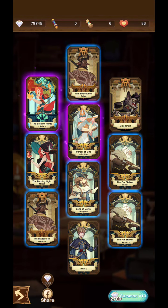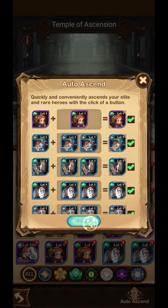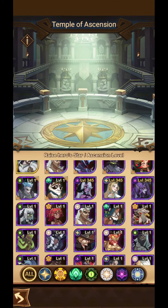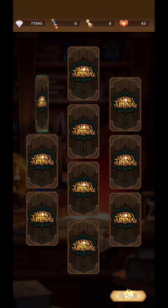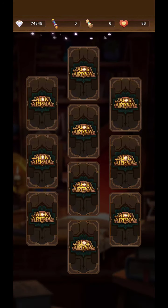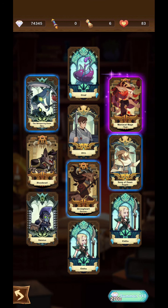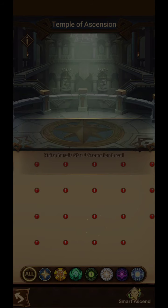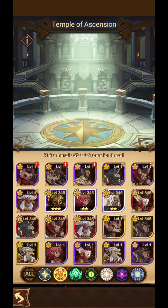Oh yeah, two purples — nice! Hey, I got one of the ones I just added to the wish list. If I share this on Facebook I get 300 diamonds. My hero slots got full, so let's ascend a few of these. Let's go again. I don't want to bash on this game, but I would not recommend spending $1,400 on diamonds like that — that's not gonna be smart. Oh yeah, another rare one — but my slots are full again, I've got to keep ascending.